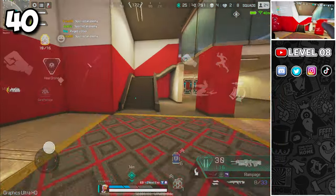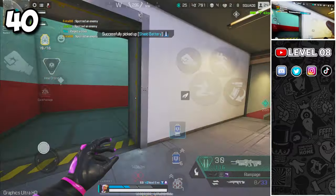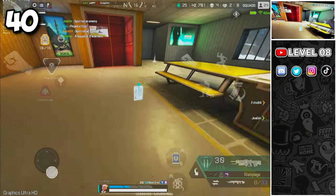When you ping a door, it will be visible even through walls — a great way to keep an eye on the entrance even while behind cover.